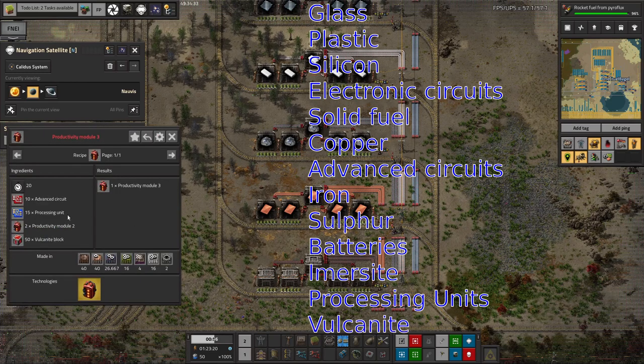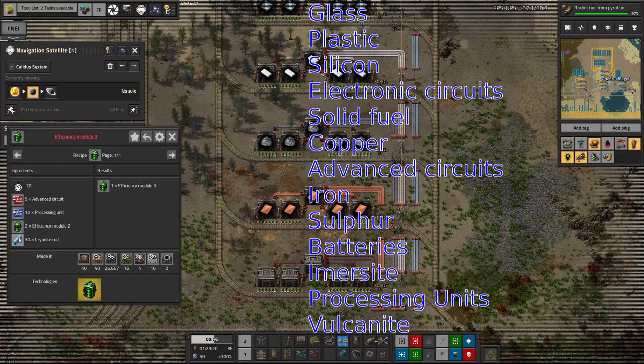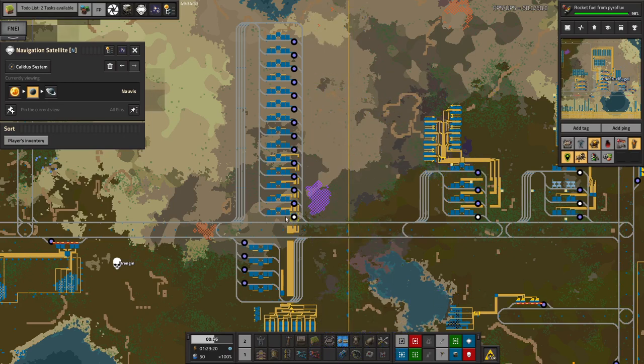Over here we've also got vulcanite, which will be relatively easy since I'm going to be dropping that in from the sky — we might just put in a delivery cannon chest for that one. And we're going to need cryonite as well, which Tristan might drop in from the sky. As you can see, there's a lot of different resources required to make those first three tiers of modules. Mike was saying this tower of stations actually isn't going to be enough for the crazy quantity of stuff required.